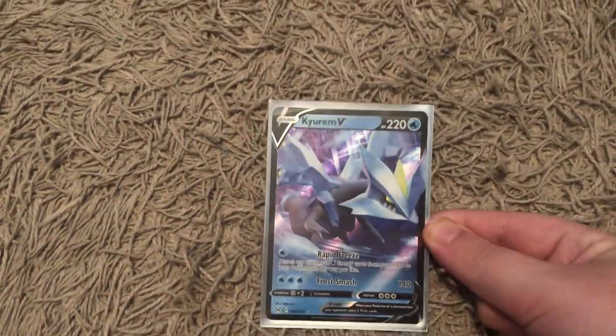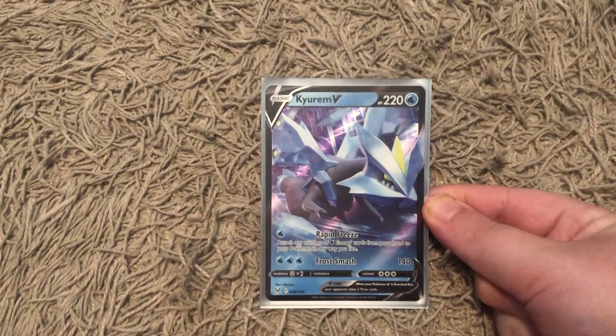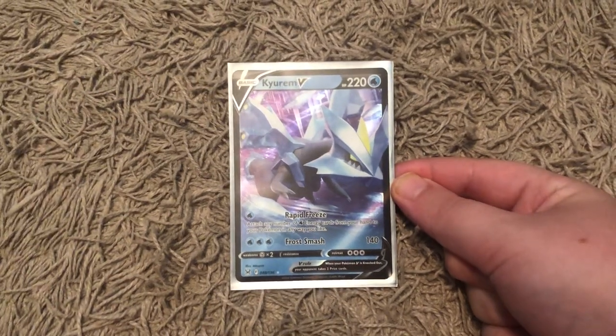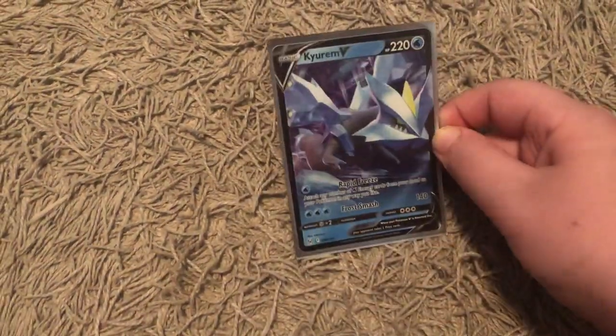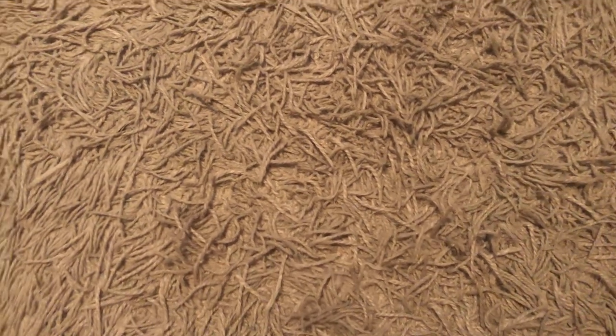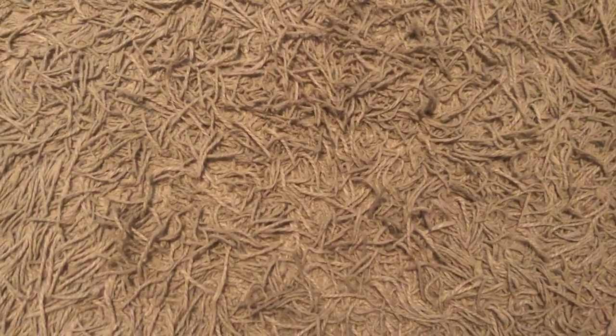There is a Kyurem V — its Rapid Removal is pretty cool, you can just attach all the energy you need for it and press attack with Frost Smash. There is a Kyurem V-Max released in this set, so I didn't get my hands on that unfortunately. There's also a Radiant Gardevoir, Nameless V, Hisuian Goodra V-Star, Magnezone V-Star, Drapion V-Star, and the Hisuian Zoroark V-Star, so that's pretty cool.